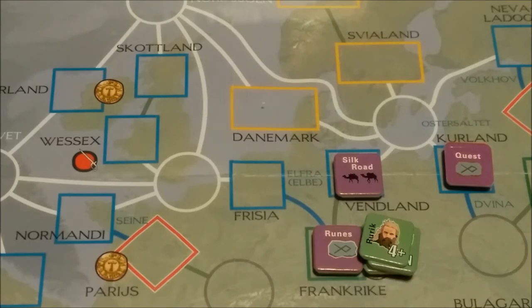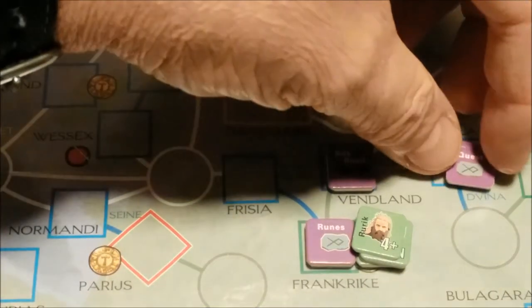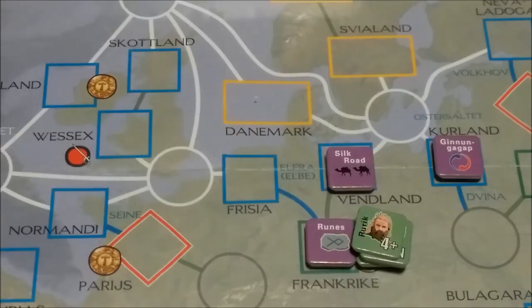To accomplish the quest, I have to pick another quest marker that hasn't been revealed. So we'll go ahead and reveal this quest marker, which is — great, another name to try to pronounce — the Ginnunga Gap. Ginnunga Gap: gain one Jarl at no cost in this space, and the quest marker is available for placement in the next saga. That's if you're playing the campaign. Or, gain one ETA and remove this quest for the rest of the campaign.